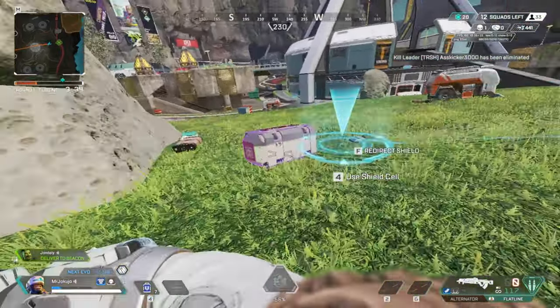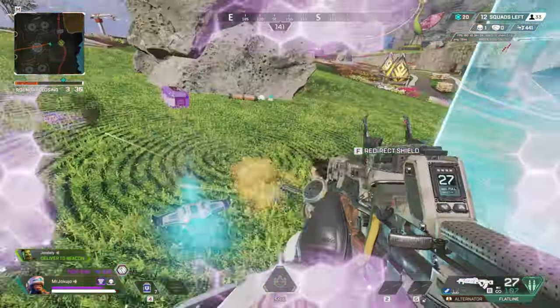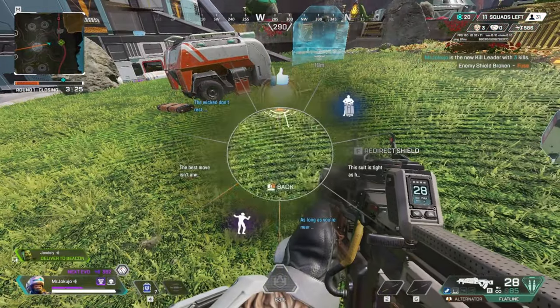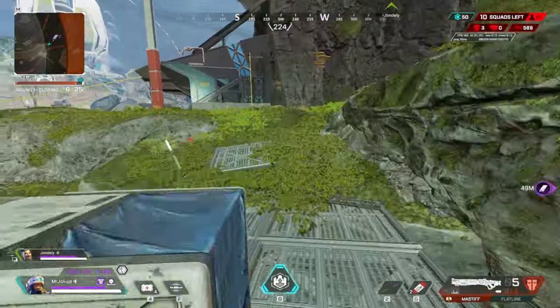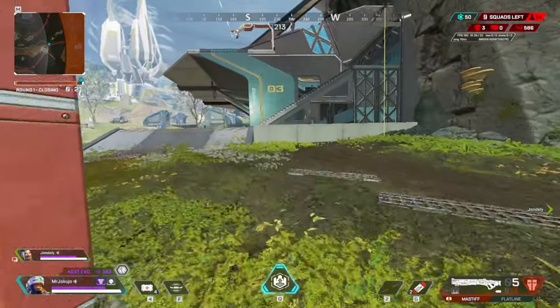Please, the devs of Apex Legends — please, make Newcastle's tactical bottom half unbreakable. Or better yet, give us a function where Newcastle can press another button to turn on or off the top part of his tactical shield. That would make a lot more sense. I'm surprised more pro players aren't complaining about this, but I guess no one plays him anymore, so no one really cares.